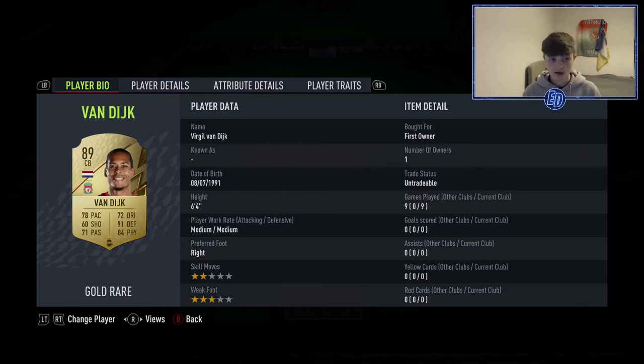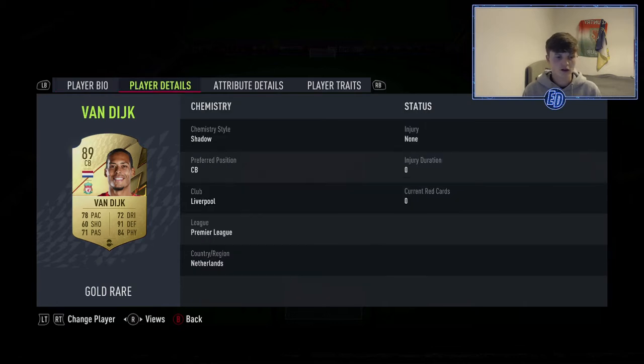Right center back is Virgil van Dijk — another tank. Don't worry about the three-star weak foot for a center back. It's the sheer strength and presence he brings at six foot four, and you notice it with those defending stats. He's got really good physicals, nice pace and sprint speed. I put a shadow on him to boost pace, though an anchor might have been better.